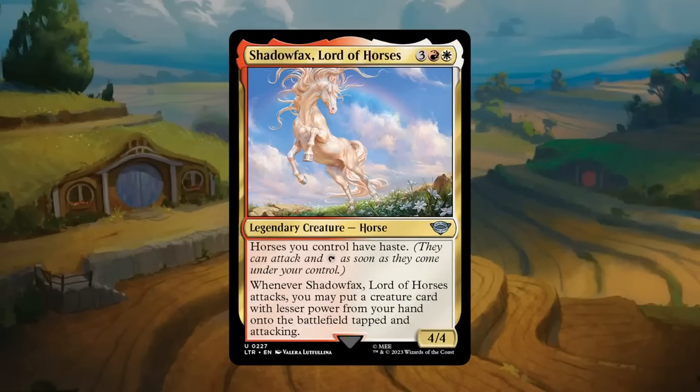Shadowfax, Lord of Horses: three plus red plus white for a 4/4 legendary horse at uncommon. Horses you control have haste — though there aren't that many horses in the set, mainly Bill the Pony besides Shadowfax. Whenever Shadowfax attacks, you may put a creature card with lesser power from your hand onto the battlefield tapped and attacking. If the opponent is tapped out, you can slam down Shadowfax, hit for 4, and cheat an additional creature into play — that's the dream. Sometimes Shadowfax will just trade for an opposing creature, but still quite excited to play it in red-white decks. Gets a B.